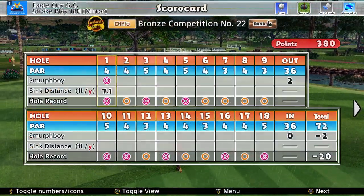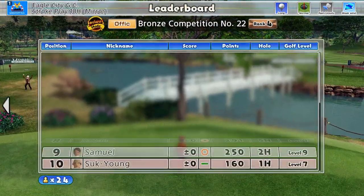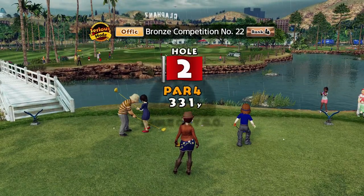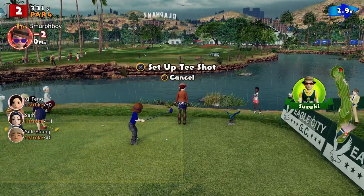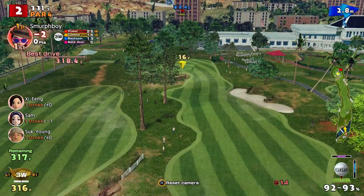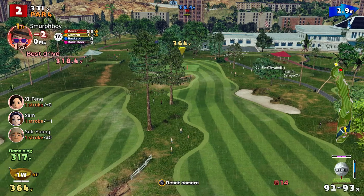It can't start any better than that. So we have got minus 20 to beat — we need two eagles and everything else is par. Easy when you say it like that. And we've already got one of the eagles. So hole two — again, should be able to drive it.